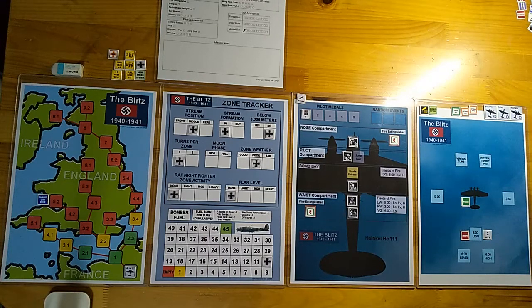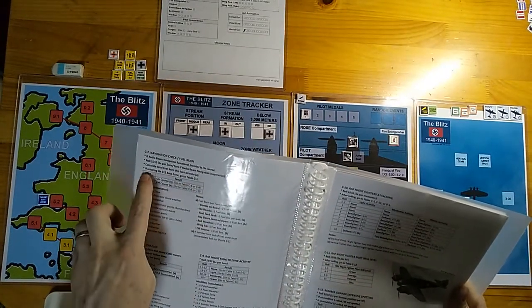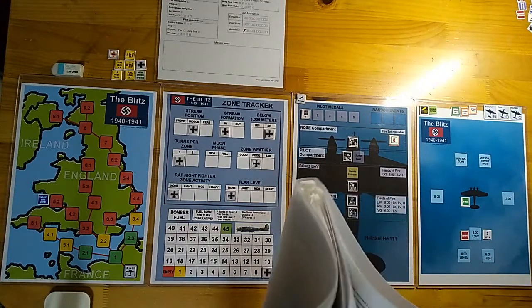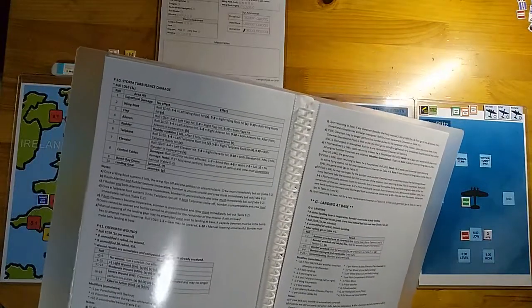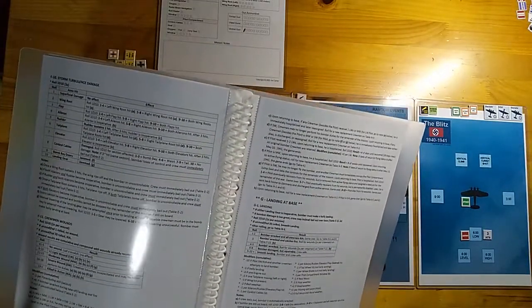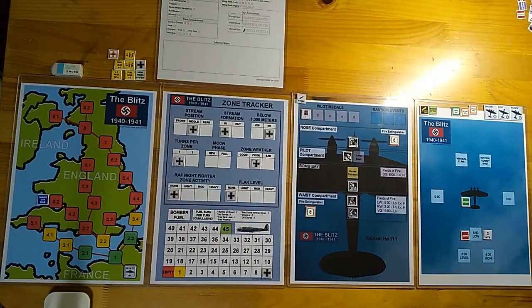Back to C1, roll for weather: poor again, no change. C4: random event and mechanical failure check — nothing. Fuel burn. The notes instruct: if entering HE-111 base zone, go to table G1 for landing at base. We have no damage — well, one rudder hit — and poor weather gives a minus one modifier, but we have five piloting skill points, so we're practically guaranteed a smooth landing. The bomber lands, we're back at base with reserve fuel. No problems. It was a successful mission!